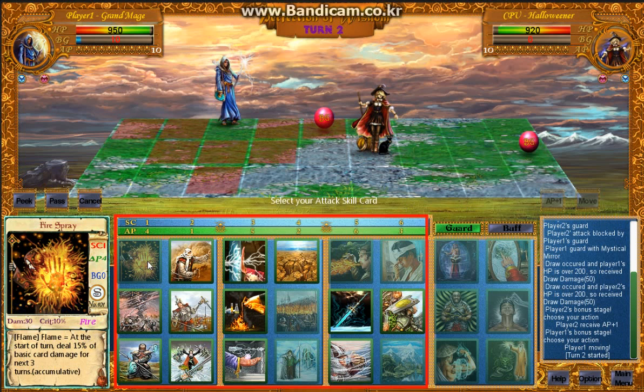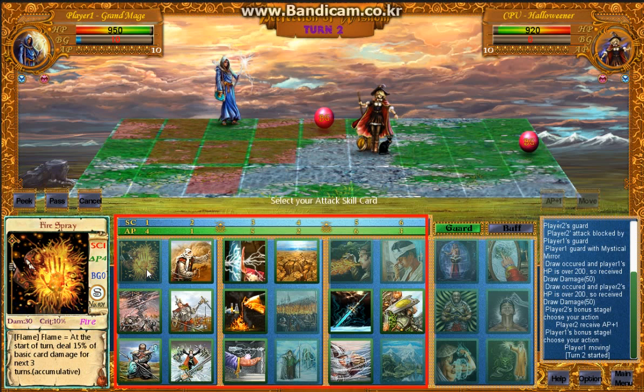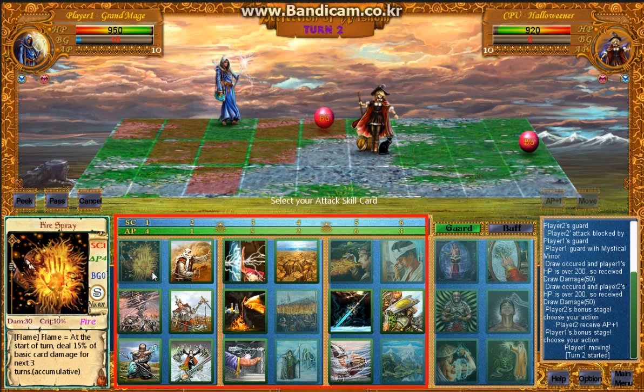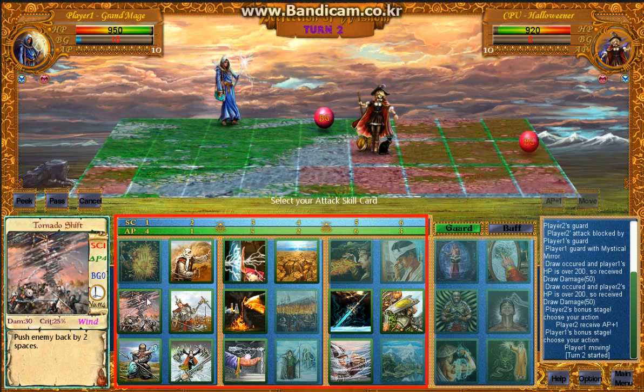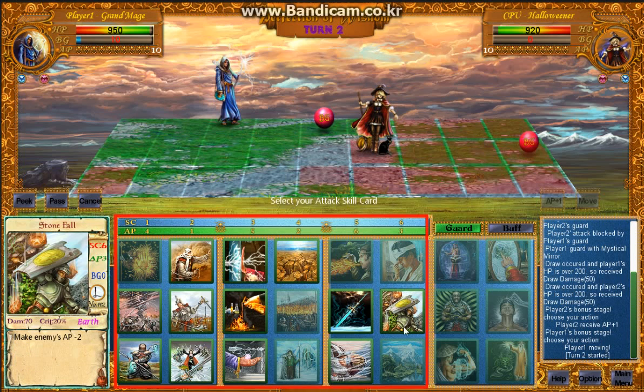As you can see, attack cards are divided into usable and unusable. First, the opponent character's location must be inside the attack card's range — you can see those red circle grid map tiles indicating the card's range. In this case, you can't use Fire Spray because of range. Attack cards also consume AP. Cards located in the same vertical line consume the same AP — for example, SC 1 cards consume 4 AP, and SC 6 cards consume 3 AP.